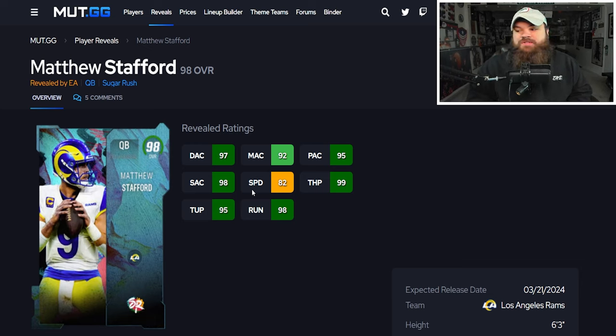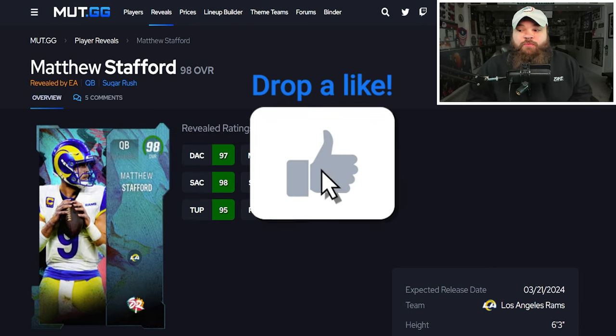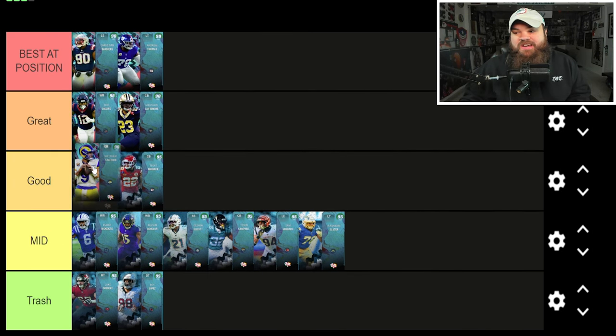Matthew Stafford: not mobile — 82 speed — but 99 throw power and great accuracies. The issue though is his release is really really bad, one of the worst in the game with a major hitch on both sides of the field. Ability-wise he gets Gunslinger and Gift Wrapped in one bucket for zero AP — I'd recommend Gunslinger — and Hot Rod Master for one AP, giving him Set Feet Lead and Gift Wrapped for six total AP. Good ability stack, but that release is so bad. He's probably the worst quad-stack six-AP quarterback in the game.